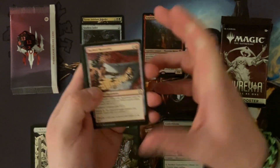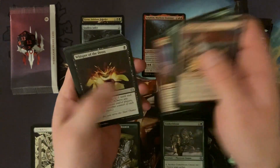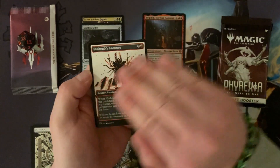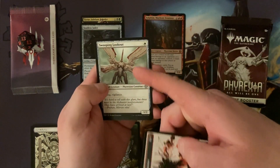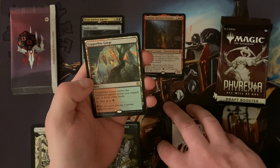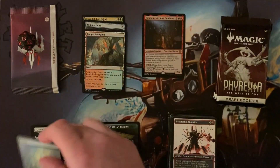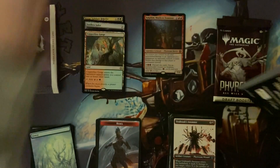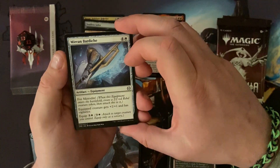Commons starting with a Barbed Batterfist - or Battered Barb Fist, I think I could get that from down the chippy. We've got Urobrask's Anointer as our first uncommon in whatever treatment that's called - who even knows, is anybody keeping track anymore? We've got a Sweeping Lookout - if you get a foil one of these it looks excellent. We've got a Necrosquito, and then a Fastland - Copperline Gorge. Fantastic. Then we've got a Forest and a Rebel token. Just the one Rebel.